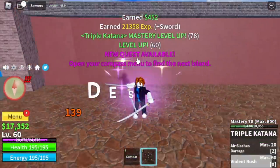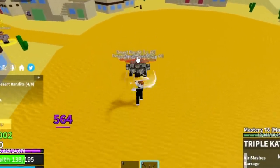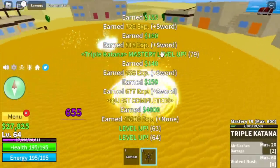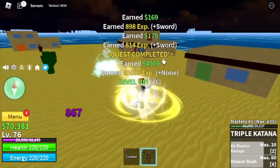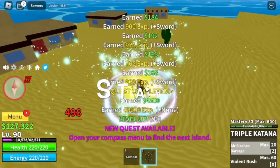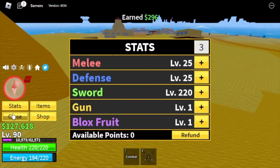At level 60, the next island is the Desert. Our first target here is the Desert Bandits — that is the exit skill. They're very easy to defeat. Next up, level 75 — our next target is the Desert Officers. Our goal level is level 90. For the stats: Melee/Defense 25, Sword 220.